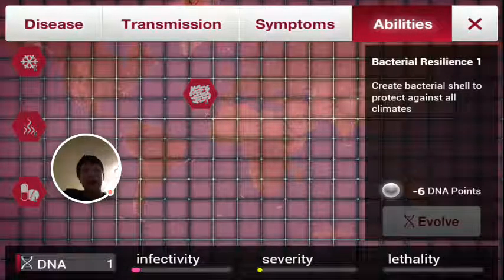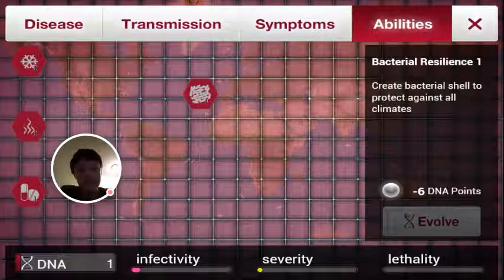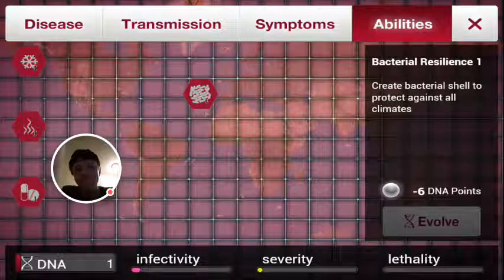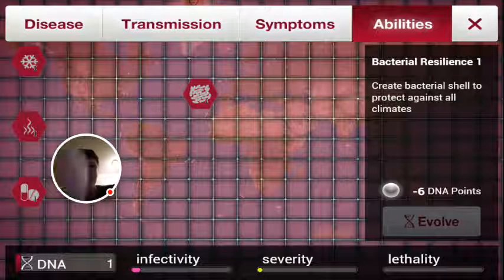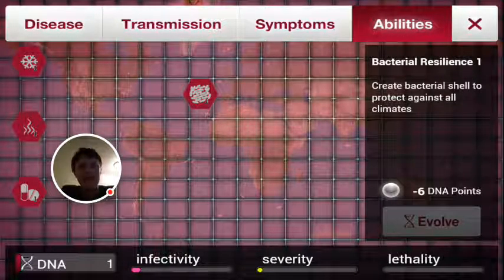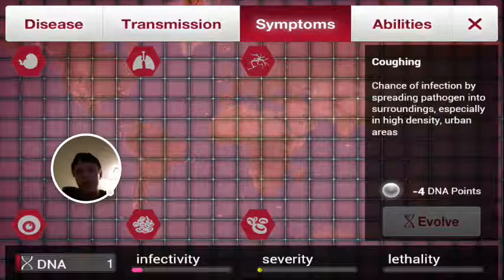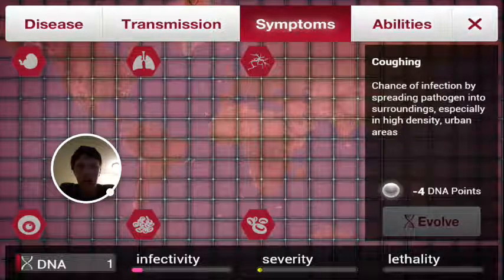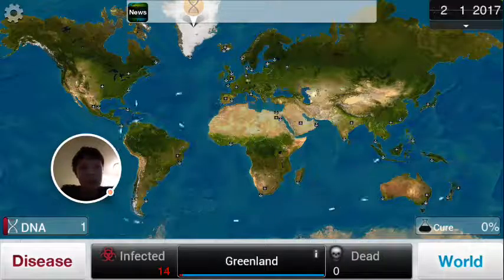This part of the abilities menu changes depending on the type of plague you have. For bacteria, you have Bacterial Resilience, which creates a shell to protect against all climates — that's very helpful. For virus, the automatic evolution mechanic means your disease will evolve randomly on its own. When that happens, go to Symptoms and use the Devolve button. With the virus type, devolving costs DNA points, so don't evolve certain abilities until you've infected everyone.